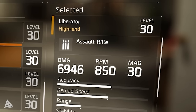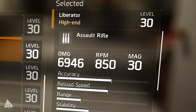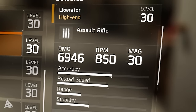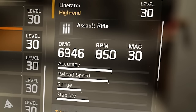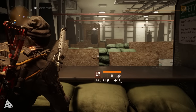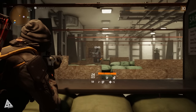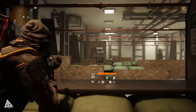Assault rifles, unlike SMGs and marksman rifles, do not come with any natural headshot or critical damage bonus. Beyond the base values, this weapon has above-average accuracy and reload speeds, a relatively low effective range on the overall scale but above average compared to some other assault rifles. Despite what the stability bar suggests, this weapon has some pretty intense recoil, so you'll need to compensate with mods or learn to control it. For targets beyond medium distances, burst firing is the way to go.